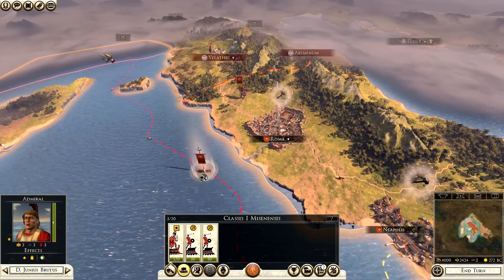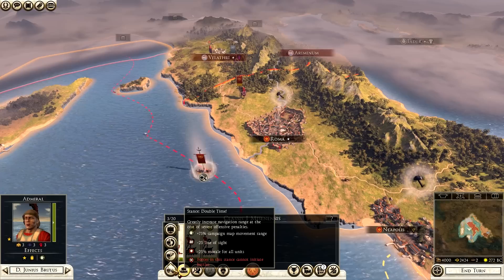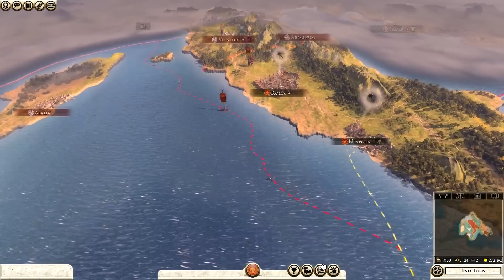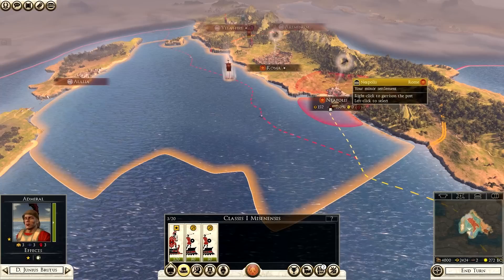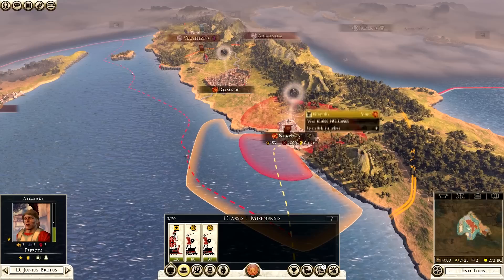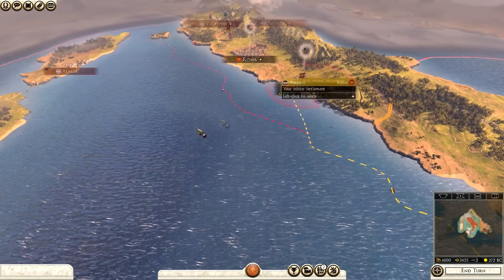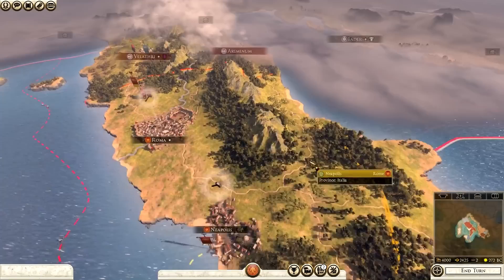For the ship - if you hover over stance you can go for raiding, which changes finances as it shows on the trade routes. Patrol is another option. Double time gives more movement range but reduces line of sight and unit morale. I'll have it on none for now with no effects. I'm going to have the ships disembark at Neapolis to give me a few extra bodies there in case of a counter-attack - I'm already planning my strategy.